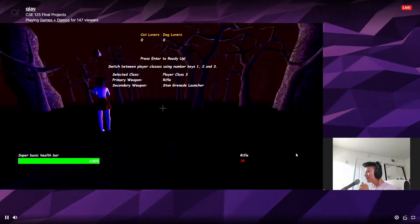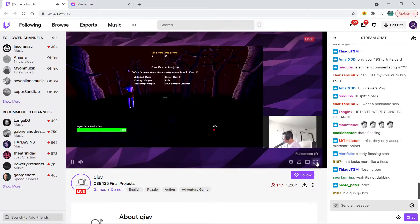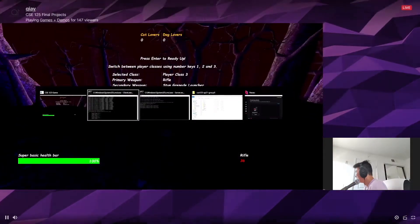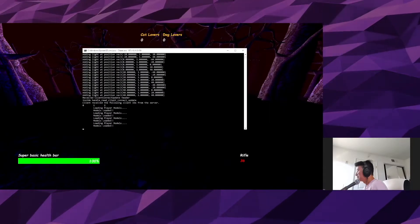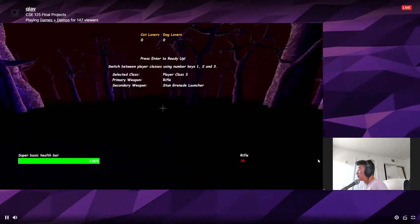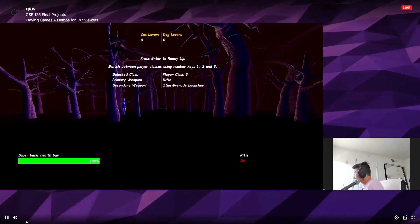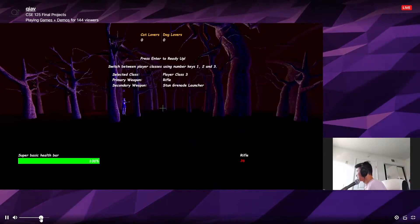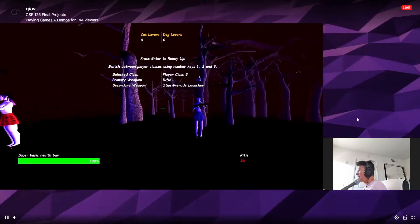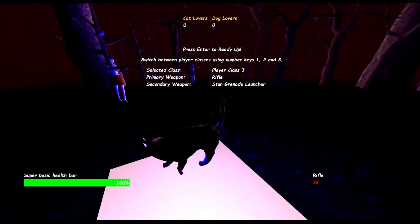The dab animations — all of them are called 'dab' but they're just different animations. Are you using instanced drawing for performance? No, we are just relying on the very powerful demo machines. Why do you move faster when hopping? That has to do with how our jumping and gravity is being calculated right now.